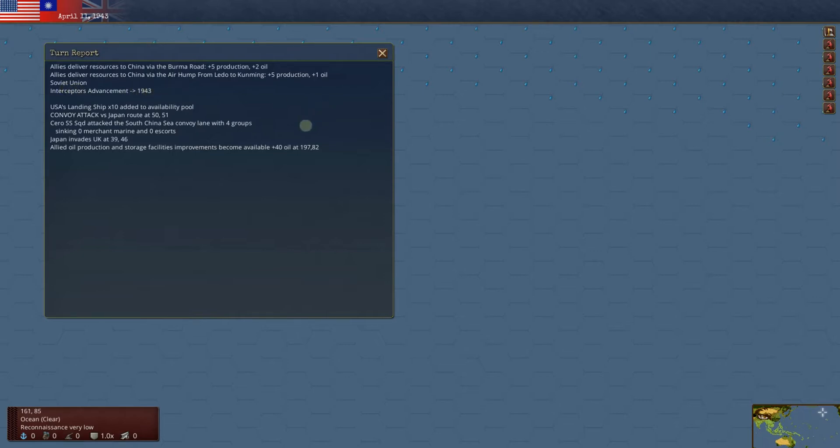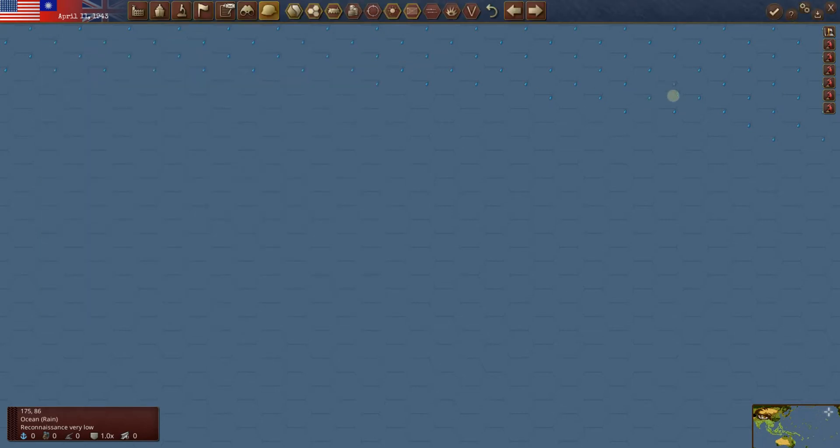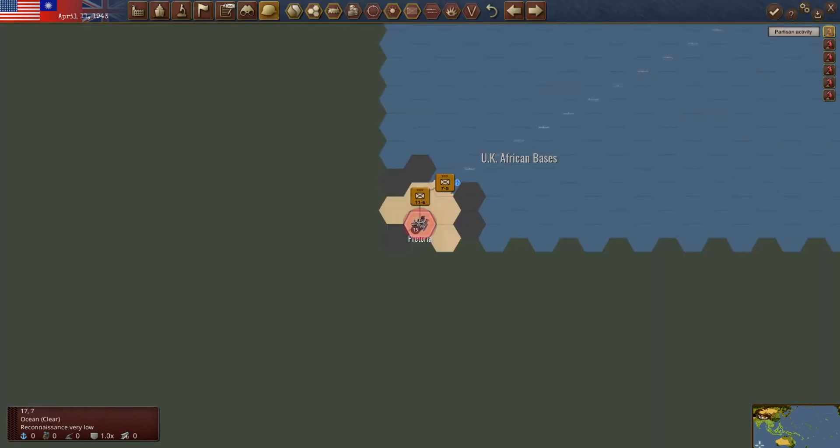The Soviet Union has good interceptors. The US gets 10 more landing ships. Our convoy attack — the Zero and others out here attacking the South China Sea convoy lane group — got zero merchants, zero escorts. Japan invades UK 39-46, we'll have to check that out. Allied oil production and storage facilities improvements become available — another plus 40. We are absolutely awash in oil, a far cry from earlier in the game when we had to sit things in port.